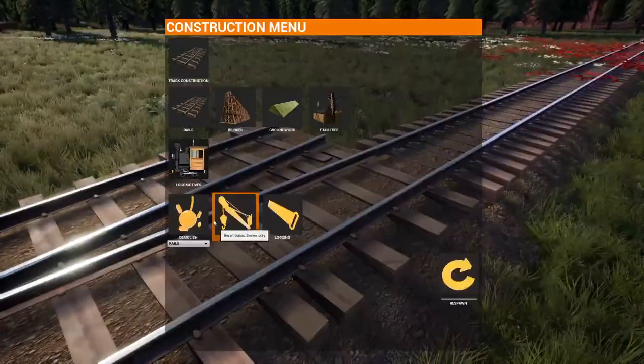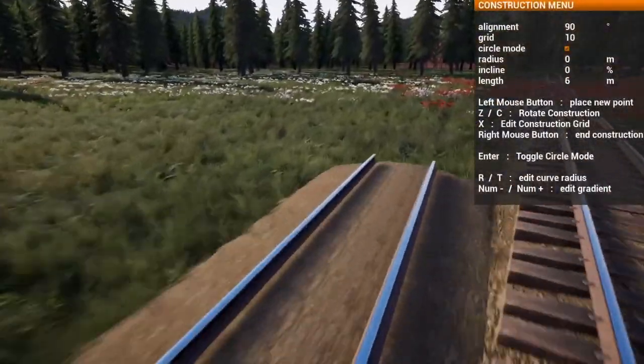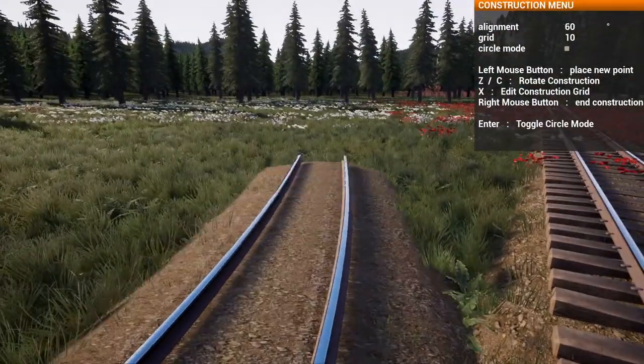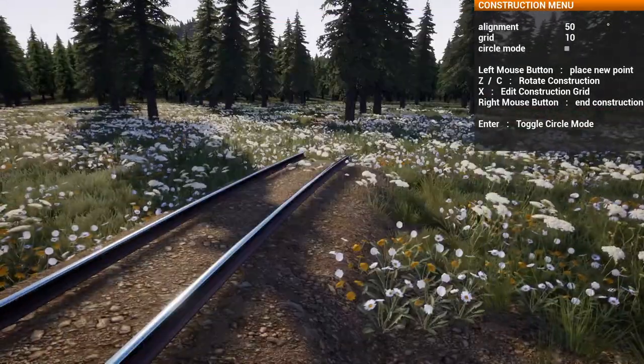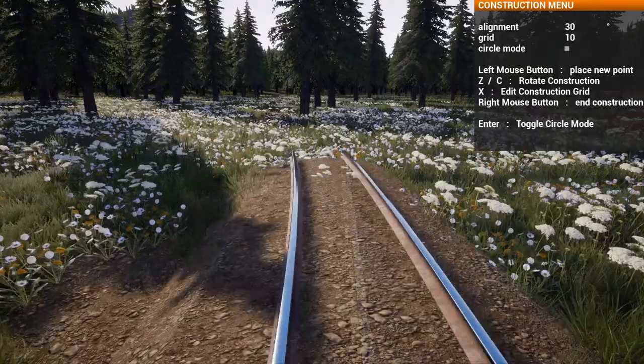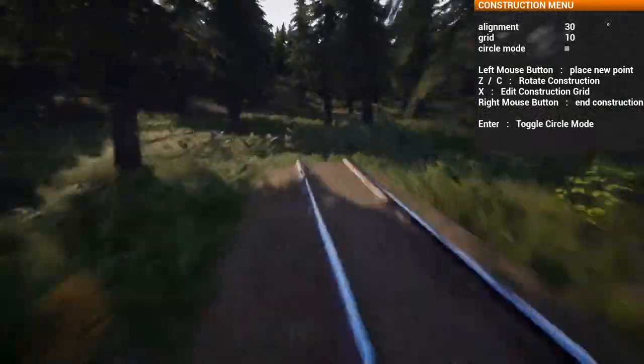I've got a switch right here, so let's go for it. Three-foot rail - we'll grab the deep one just for fun. Turn off circle mode. Kind of vaguely aim it this way. And we're running - logging camp's pretty much that way, so we'll do one of these. And I'll just run over there and see what happens.